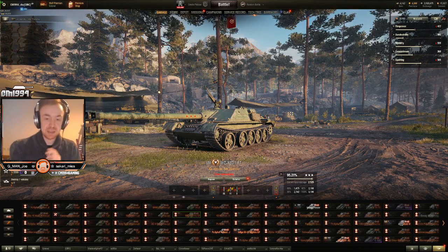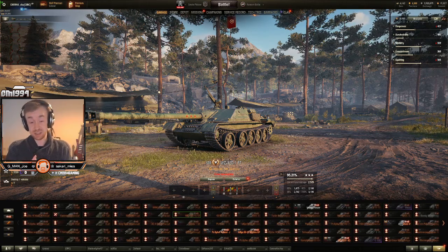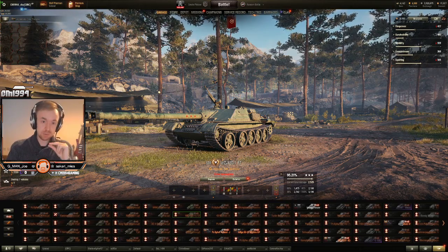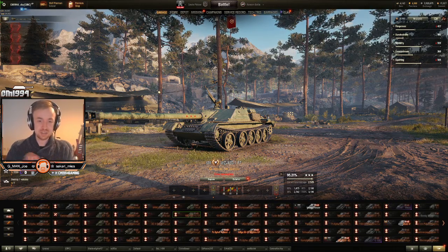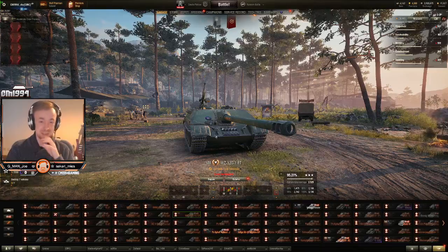What's up guys, it's C.M. back again with today's advent calendar deal for World of Tanks EU. Today we've got a really really good tank — it might actually be worth it. So today we have the WZ-121 FT. This is the Chinese tier 8 premium tank destroyer, and man, this thing is a beast.